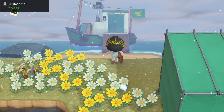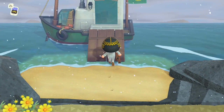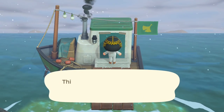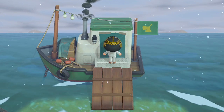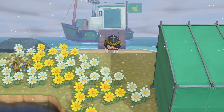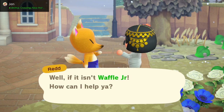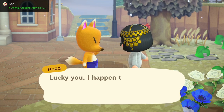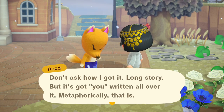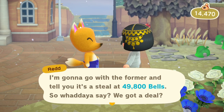A Christmas miracle has essentially happened — Redd has finally shown up on the Southern Hemisphere Island, and in perfect timing too, because we're building something where some of these things... Oh wait, he's somewhere on the island. Well, that just figures. I like how it says 'one art, please' — straight to business. 'If you happen to have a famous painting right here.' Wait, we already got a famous painting. Are you serious? All right, well I'll take it just to kind of supplement the build that we're doing.